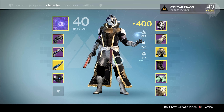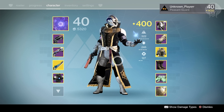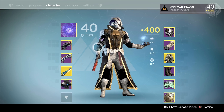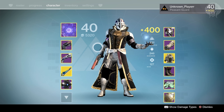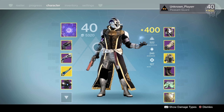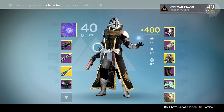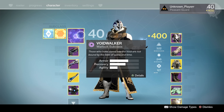My warlock is pretty much used for crucible in terms of what I use the most — obviously not as much as my main hunter. I don't use my warlock that much in PvE to be honest. I did quite a lot in year one, but these days I pretty much only use it in the crucible because you can do some really ridiculous things with the abilities. So if I'm ever not on my hunter, I'll normally be on this warlock, which is why most of the gear is tailored towards crucible.